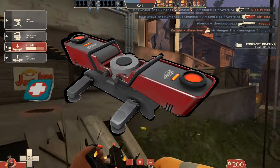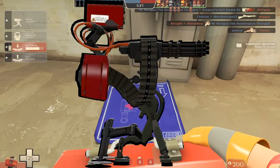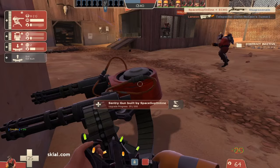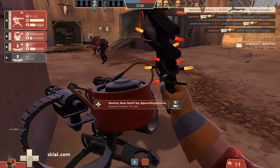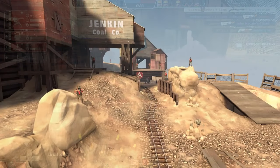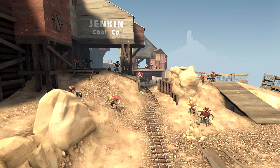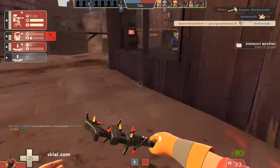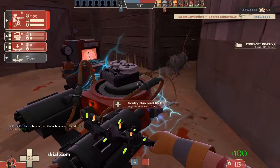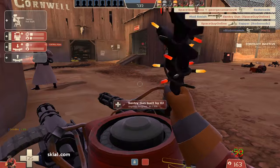Which brings us to Engineer on Defense — the literal backbone of any team. If you don't have an Engineer on your team, you can certainly feel the consequences more than with any other class. No teleporters to get you to the front lines faster, no dispensers to heal you near the front line, and no sentries to help defend vital areas. Engineer is such a necessary and required class in pubs that you'll often have numerous people playing him. And unlike other class-stacking strategies such as the infamous 9 Snipers, the more Engineers you have, the stronger that defense becomes.